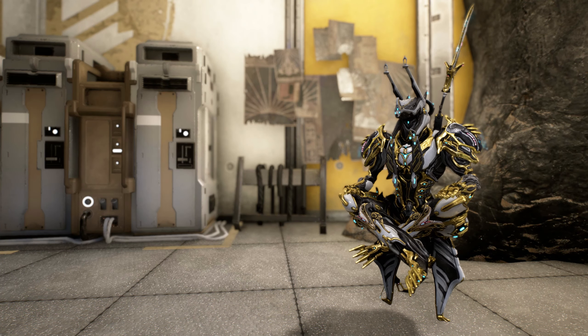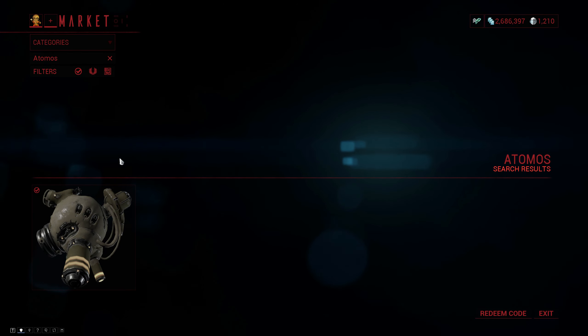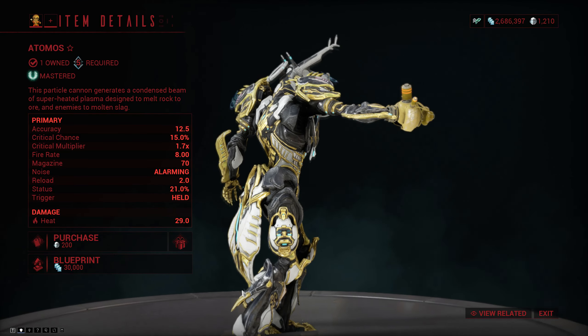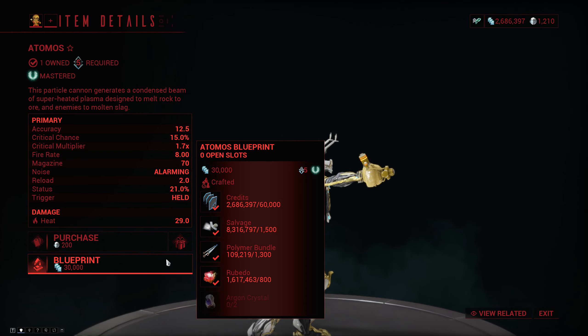Welcome to the Warframe Weapon Encyclopedia, where today we're checking out the Atomos. You can get the blueprint for the Atomos from the market, and it's definitely on the cheaper side of things, with the exception of the two Argon Crystals, which you will have to get in the void.